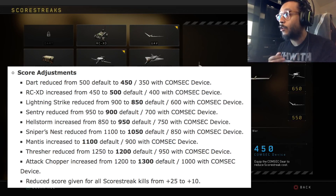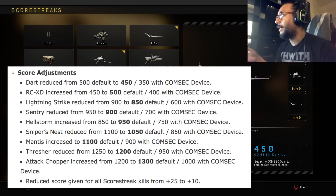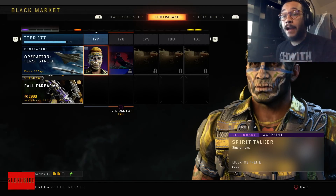I'll provide a screenshot so you can see everything adjusted. For example, the Sniper's Nest went from 1100 down to 1050 to unlock. On the other hand, the Attack Chopper was actually increased from 1200 to 1300, so it's a little harder to get now. Check that list to see what's been increased or decreased and plan accordingly.